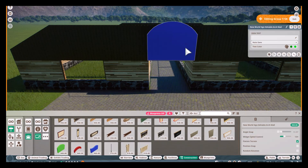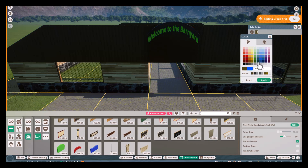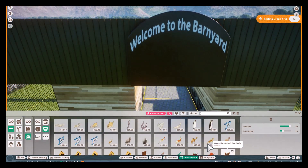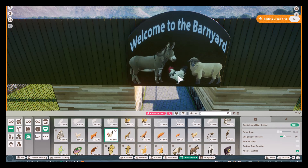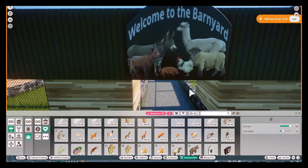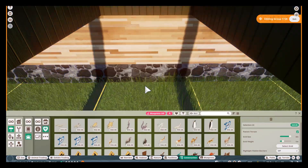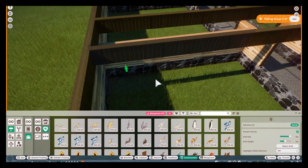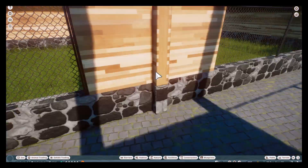I'm looking for a sign and settle on one — 'Welcome to the Barnyard,' it says. Just kind of playing with it, making it match so it doesn't stick out like a sore thumb. I had a lot of fun with this one, but I figured out later that I didn't actually have the Highland cow sticker on here. I forgot to be honest, but that's okay — the Highland cow is not necessarily going to be in this barn anyway, which you'll see later.